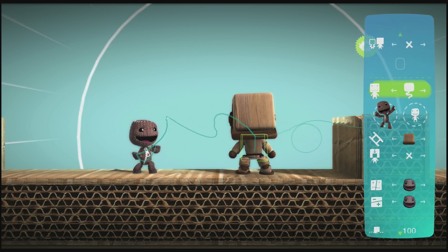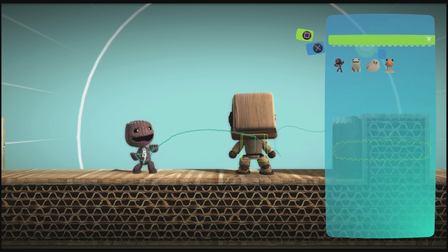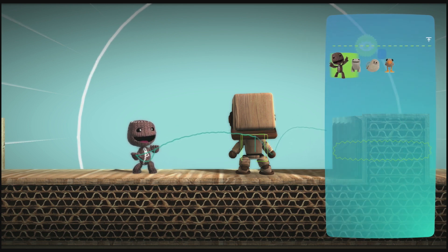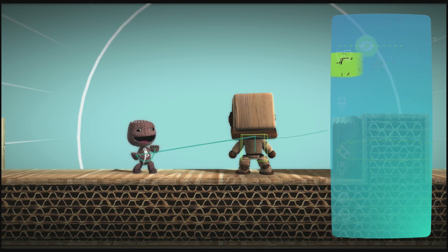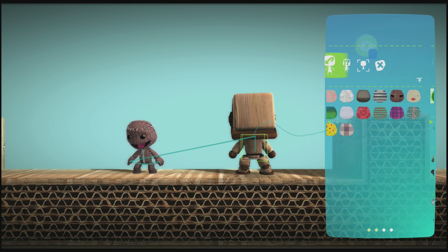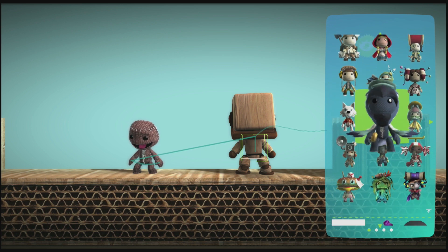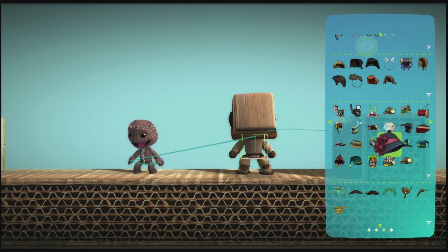First, let's decide what it looks like. A SackBot can be shaped like any of LittleBigPlanet 3's characters: SackBoy, OddSock, Toggle, or Swoop. For now, let's leave this one as SackBoy and give it a costume. A SackBot can have its own costume, or it can mimic one of the costumes your players are wearing. Let's just give this one a hat.